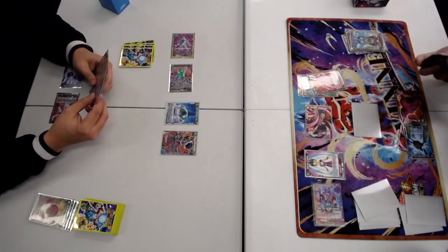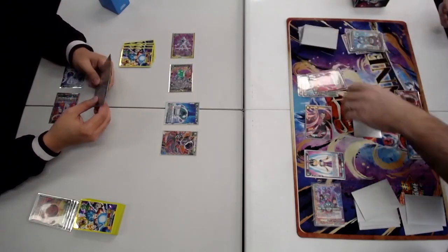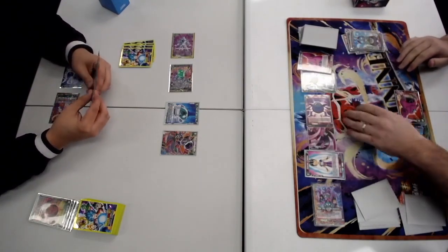I played against Dredge Koo the same day and he kept trying to put the one drop blockers out to help him Awaken, but they need to be KO'd and my Unison would just neg it.